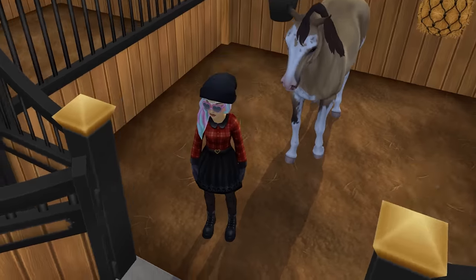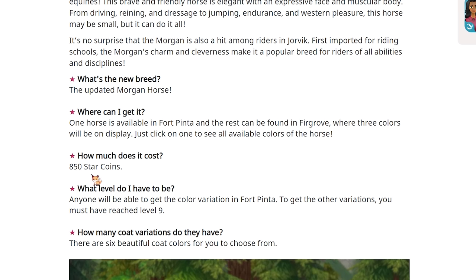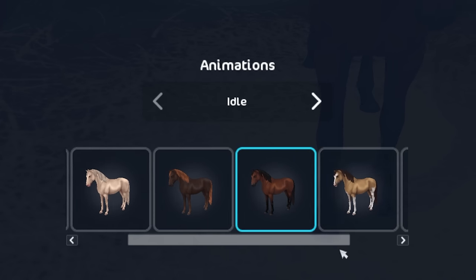Or if you just cannot resist them, well, add them to your stable — I am not here to judge. So the Morgans are 850 star coins. There is one in Fort Pinta that anyone is able to get, but to get the other color variations, you must reach level nine for those ones that are in Firgrove.